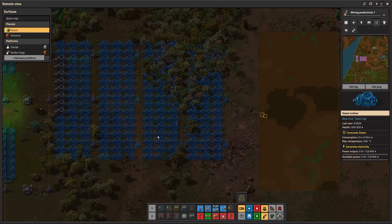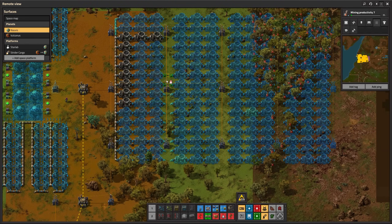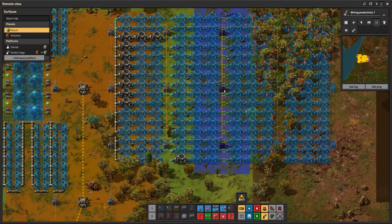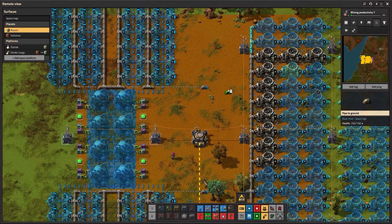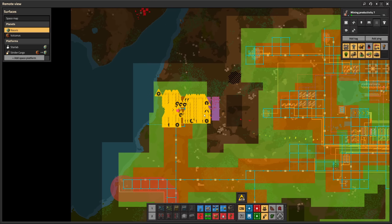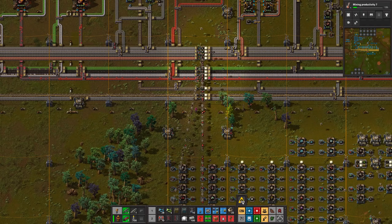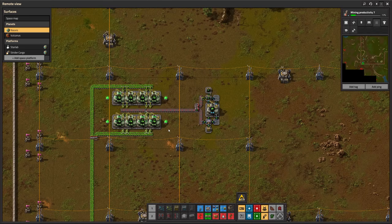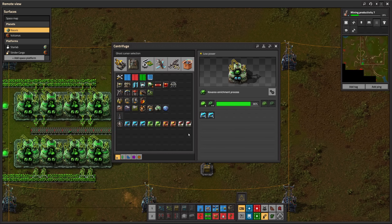That's 192 turbines placed. Can't wait to see how this reactor will look when the bots are done building it. My mall is very busy creating the necessary heat exchangers and reactor cores. We're at 39 uranium-235 — we are about to start the Kovarex enrichment process. And here we go!